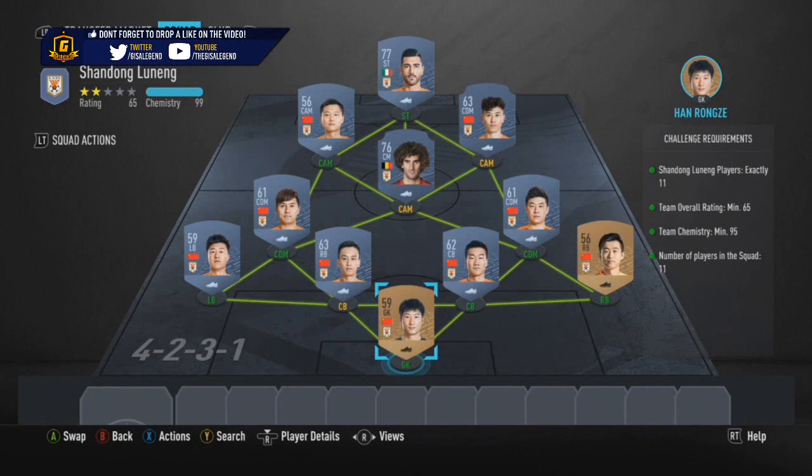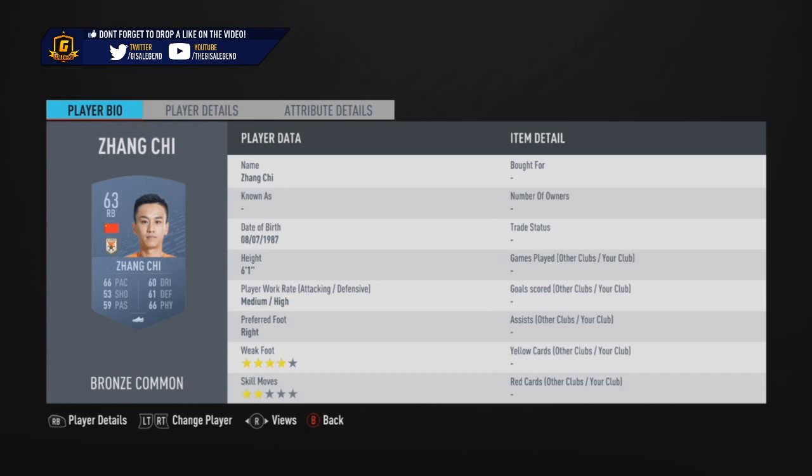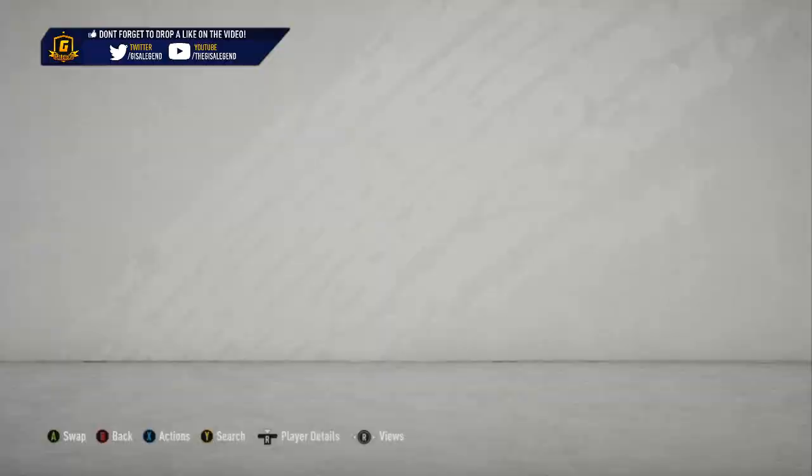In terms of the worst packs, Guangzhou Xiu has a mixed pack and it's one of the highest-rated routes. I'm actually surprised that Guangzhou Evergrande does not have something higher than a mixed pack — even a rare mixed pack would have been worthwhile for that one. Mixed packs I'm never a fan of because you've only got one rare to work with, though rare silver packs could pay off depending on other leagues you may pack.